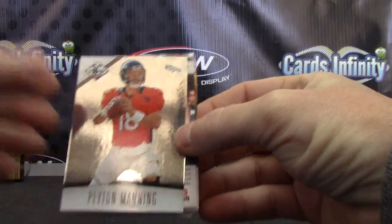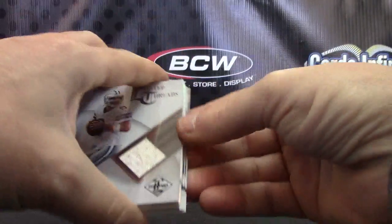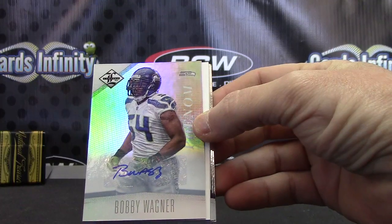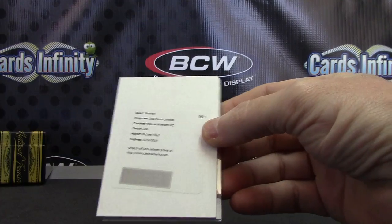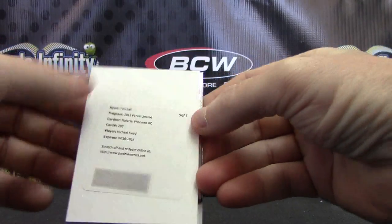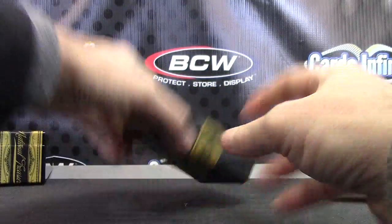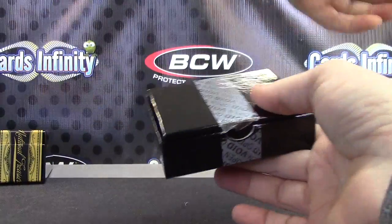We're off. Peyton Manning. There we go — Peyton Manning. Jersey card, Tony Romo — that one is number 299. Bobby Wagner, Phenom — that one's 299. Material Phenom rookie card, Michael Floyd — that's your rookie patch autograph, probably 299 or 199. Keyshawn Martin, Bobby Rainey, and Jay Cutler.